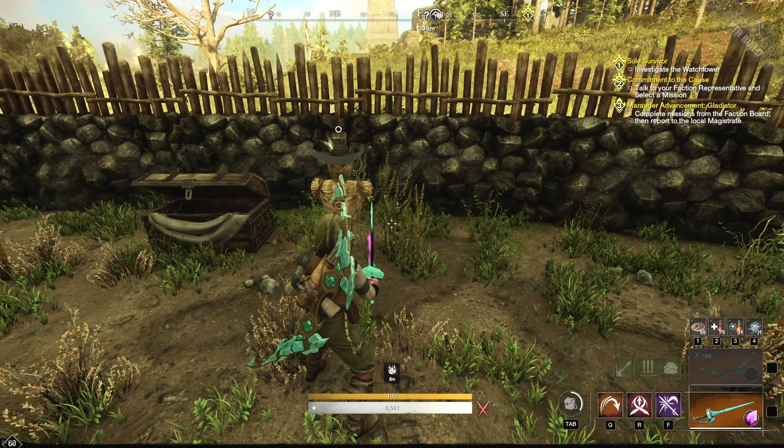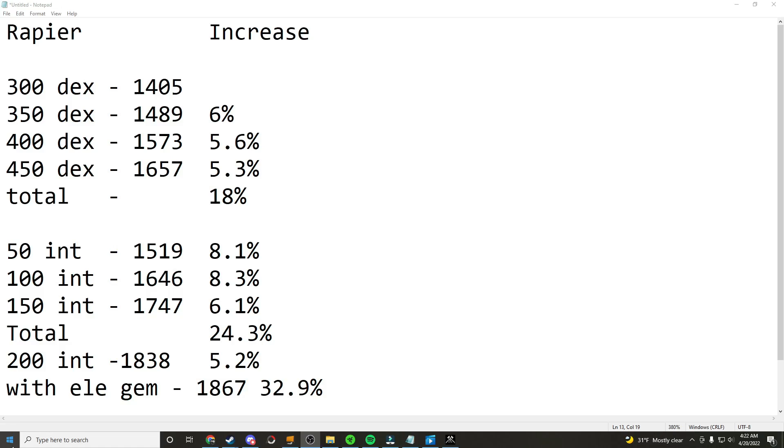Here are the rapier stats. The percentages may look a little off but they are correct — double-checked, though rounding throws things slightly. From 300 to 350 dexterity: approximately 6% extra damage. From 350 to 400: an additional 5.6%. From 400 to 450: an additional 5.3%. Taking the full difference, adding 150 dexterity gives approximately 18% more damage.